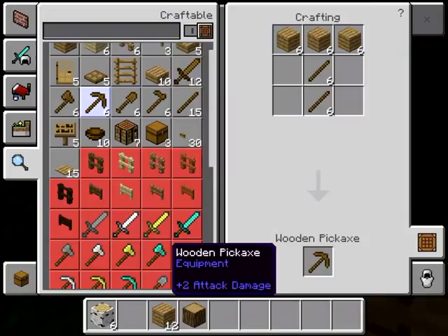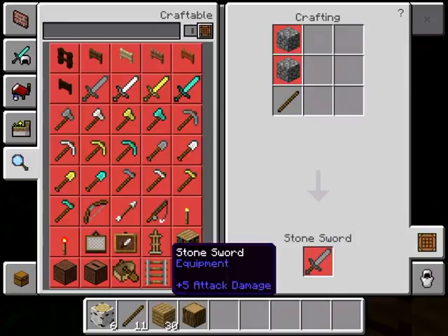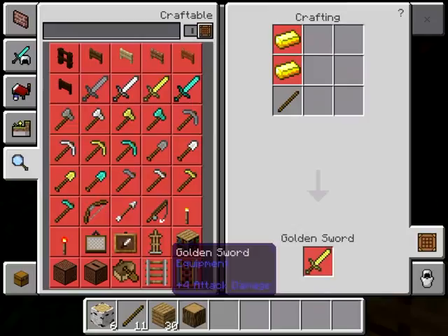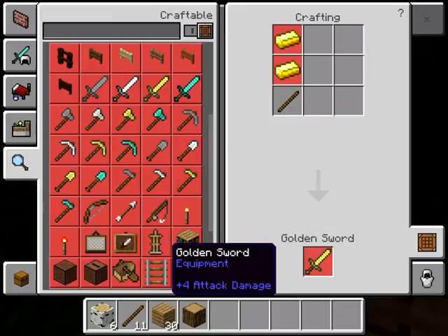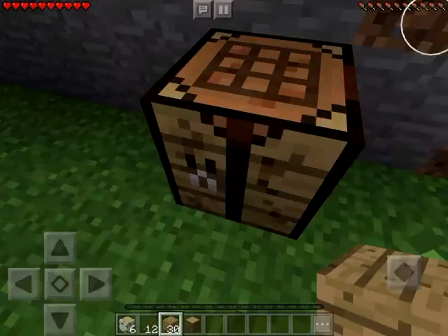This is the weakest set of tools in the game. Look down here — we can craft better ones. The next step up is stone, then iron, then gold. Gold we don't really need — it breaks too quickly. The best is diamond. So the order is: wood, stone, iron, then diamond.